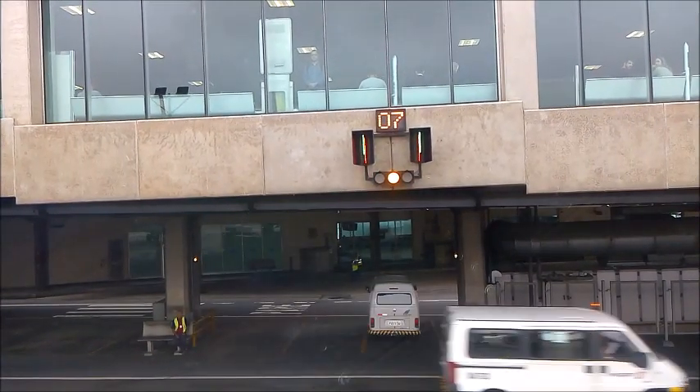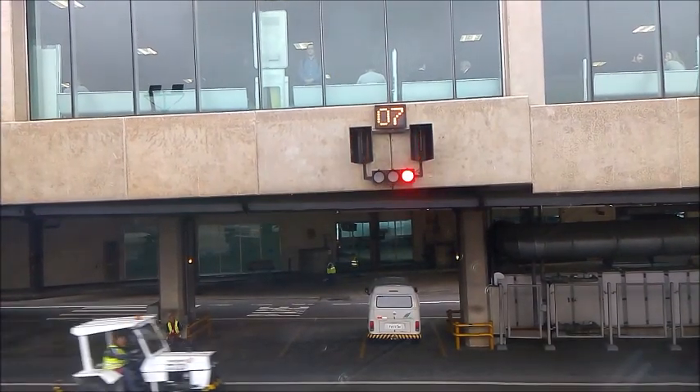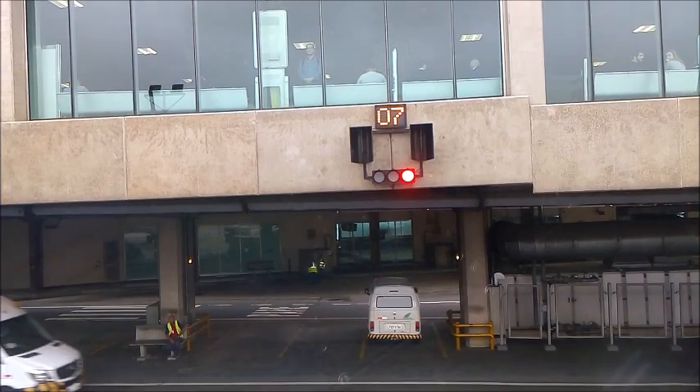South West 176, midway fire, traffic crosses downfield, runway 3-1-center, line up and wait. Line 4-2-1-center, South West 176. Volunteer 2-1-center, South West 176. Thank you.